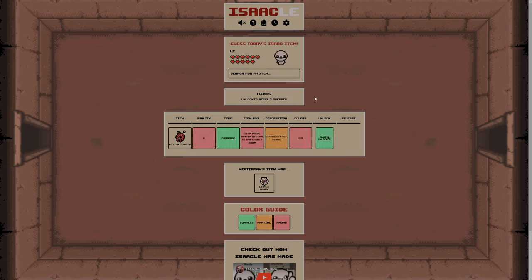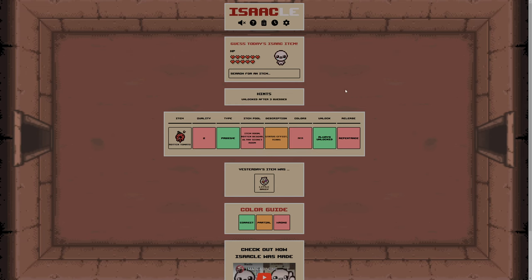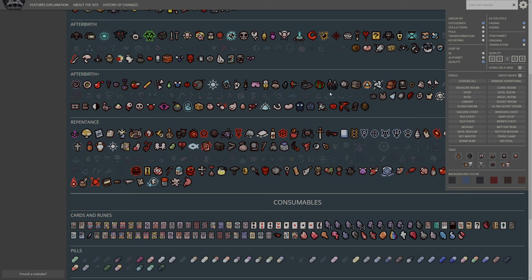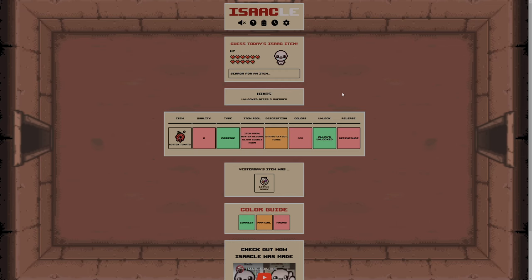Boom. Okay, so that's actually in a lot more pools than I thought it would be. It's in the Rotten Beggar pool, and of course it's in the Ultra Secret room pool. We know it's always unlocked, we know it's not Repentance, we know it's not Red, we know it's not Quality 2, and it might be Tears or Status Effects. But we can now clear out Quality 2 from the roster of items. We know it's Passive - that's good. We know it's not in the item room. Status Effects and Tears, we know it's not Red, and obviously not Repentance. So it could be either one of the two, and it's not in the item room at all.